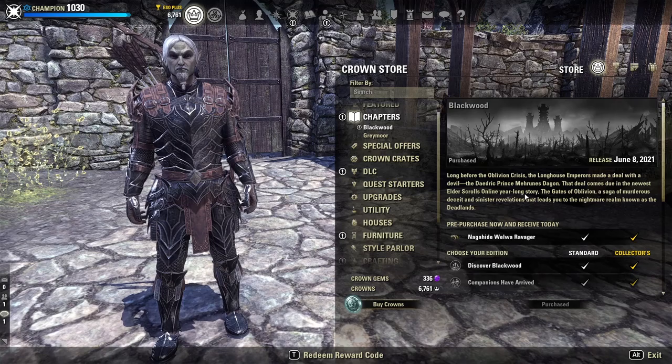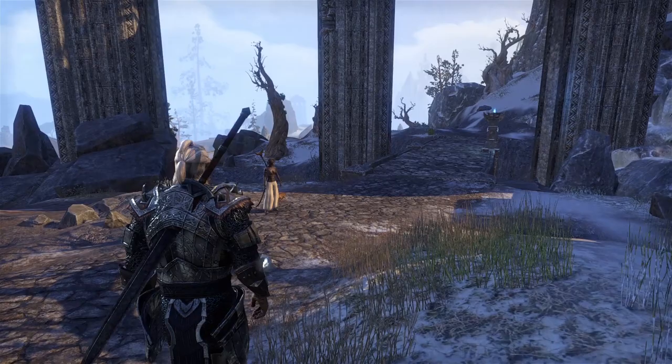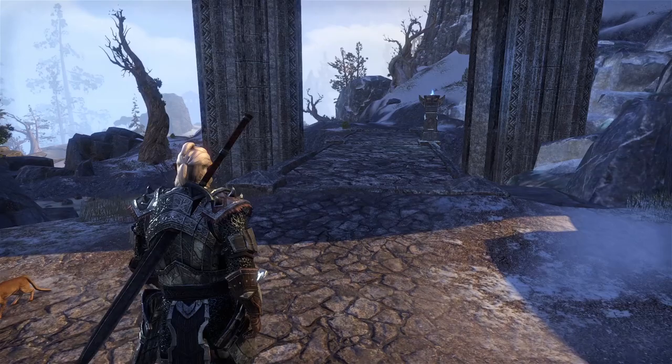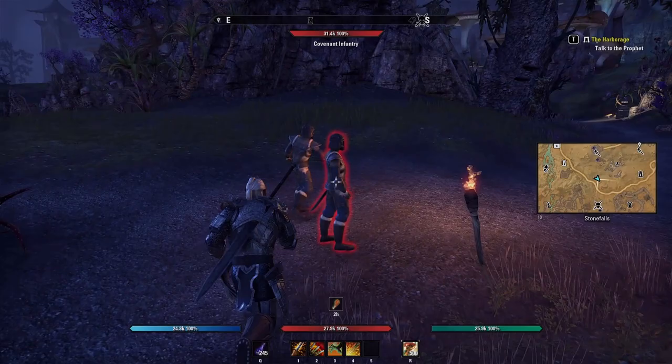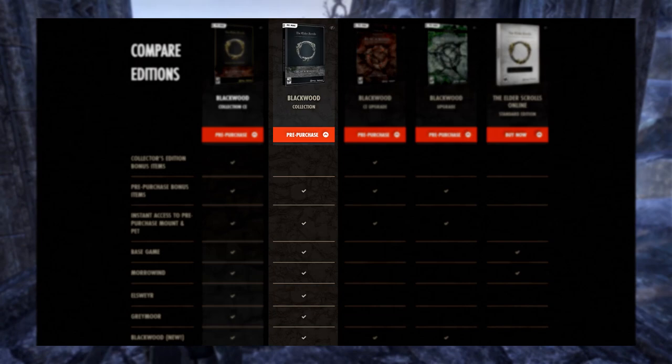ESO does not have a required subscription, unlike some other MMOs, so once you buy the game you can play it indefinitely without spending another cent. The Standard Edition is a great starting point for people who aren't sure how much they're going to play. The base game already comes with a ton of content, including a main questline, three different factions each with their own quests, the Fighter's Guild, Mage's Guild, several dungeons, and the Cyrodiil PvP zone.